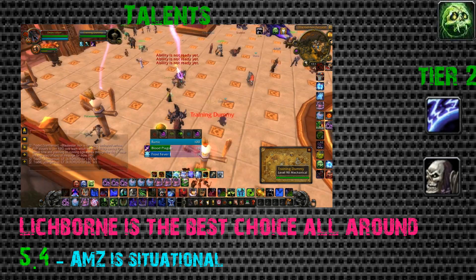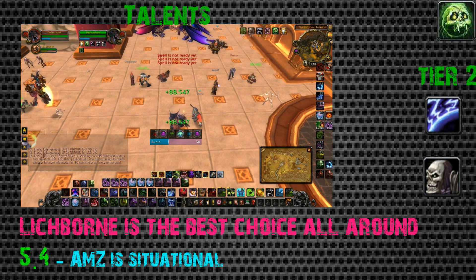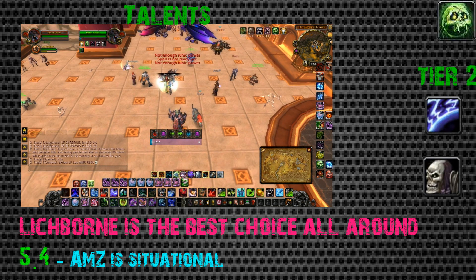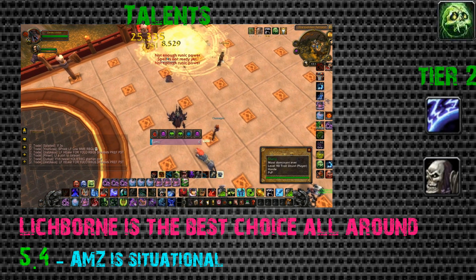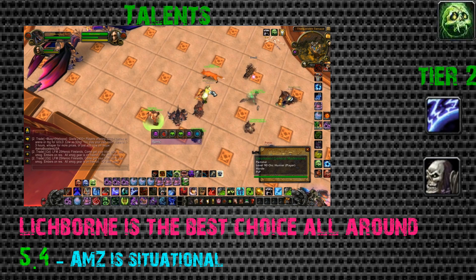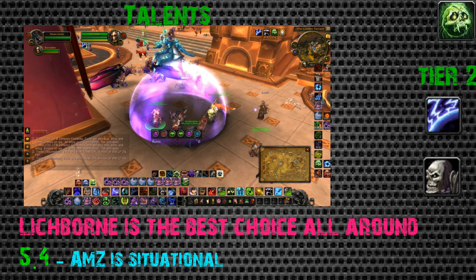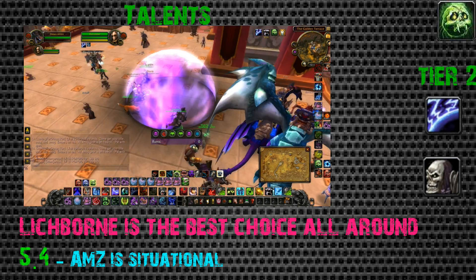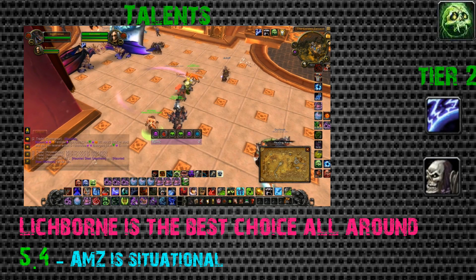For Tier 2 talents, Lichborne is your best all-around choice. When in doubt, use Lichborne. Anti-Magic Zone is situational and can be used against double caster teams, but it's likely getting nerfed in 5.4 - check the description for updated patch notes. Lichborne is best mainly because it heals you and gets you out of fear, functioning as a free trinket plus a heal.